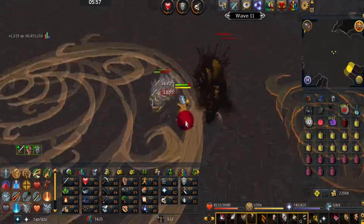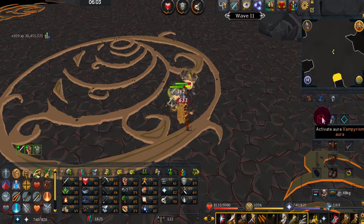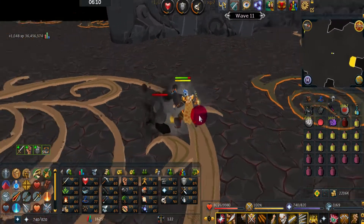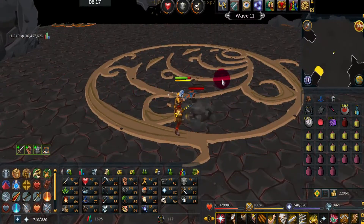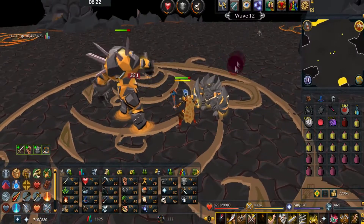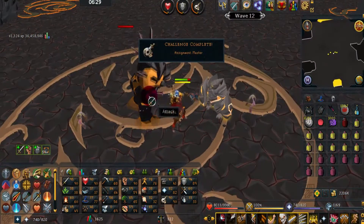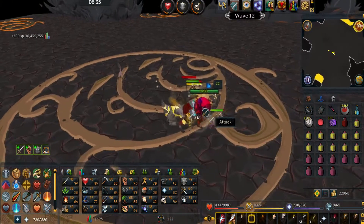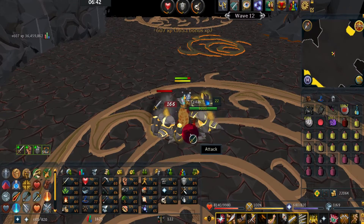It's very important to save as much Prayer as you can throughout the cave. If you have it, activate Vampirism. Wave 12 should be a level 90, two level 22s, and a level 45. On these waves you typically want to kill the level 90 first — the Ranger — and then kill all the smaller monsters.